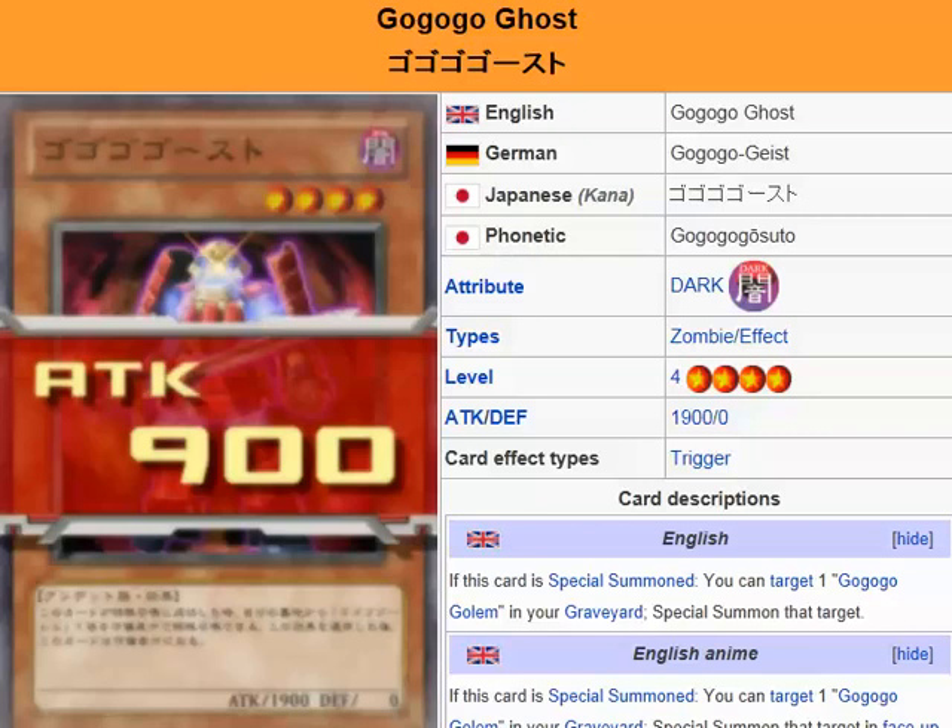Of course, what most people would do is just Xyz summon, or you can use the effect to possibly get you two tributes. And since it's a zombie, you can use the card with a mummy on it, so that's another way. That's pretty good.